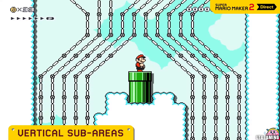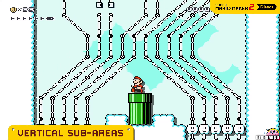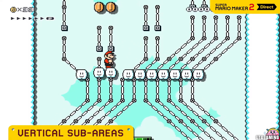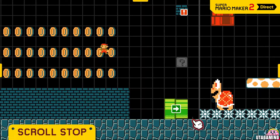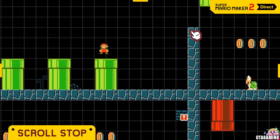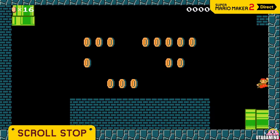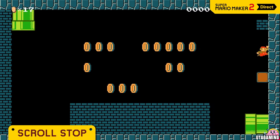You can now create vertical sub-areas. Of course, the auto-scroll feature operates vertically in here. To hide an area from view and prevent scrolling from revealing it, create a solid line of blocks perpendicular to the scroll direction. And voila — secret room!